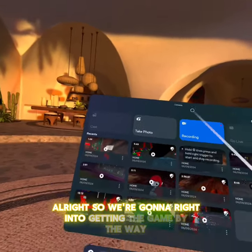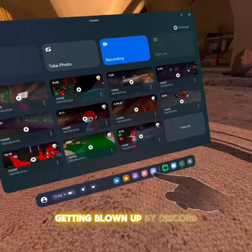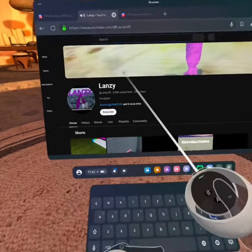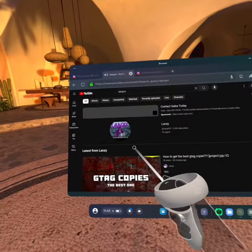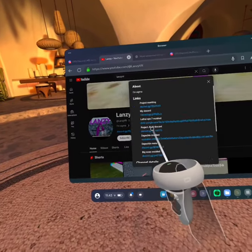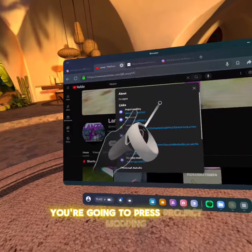Alright, so we're going right into getting the game. By the way, I'm sorry if you keep hearing Discord notifications - getting blown up by Discord. What we're going to do is you're going to go to my YouTube channel. You search me up - Lancey VR - click on that, and it should say something like six more links. You're going to press Project Modding.